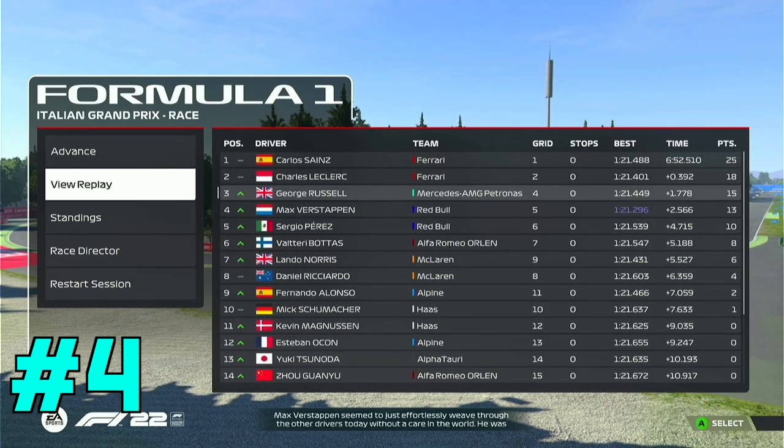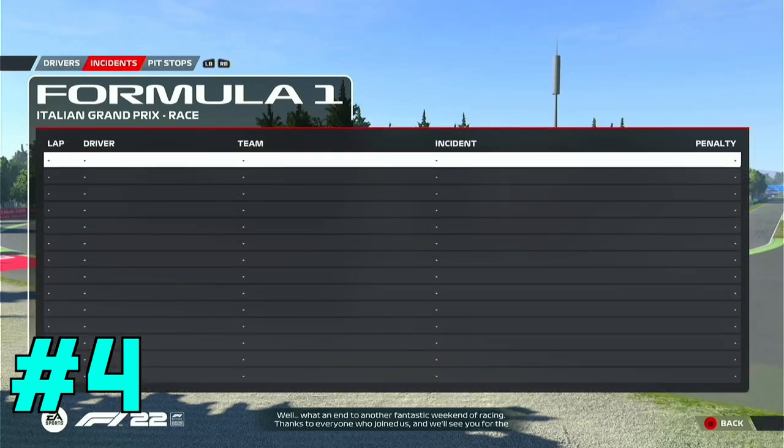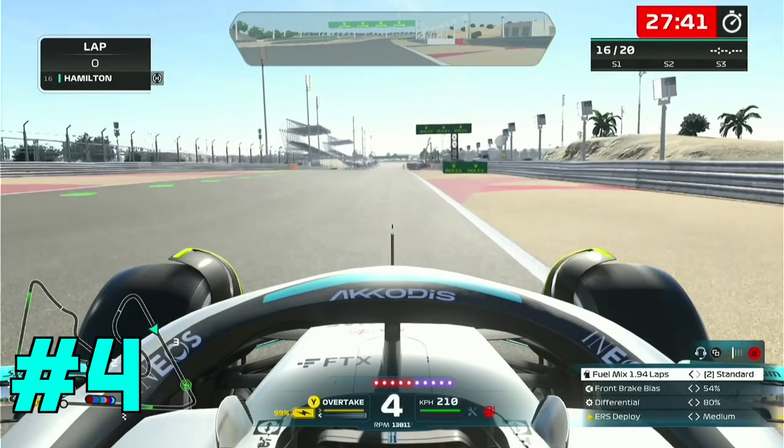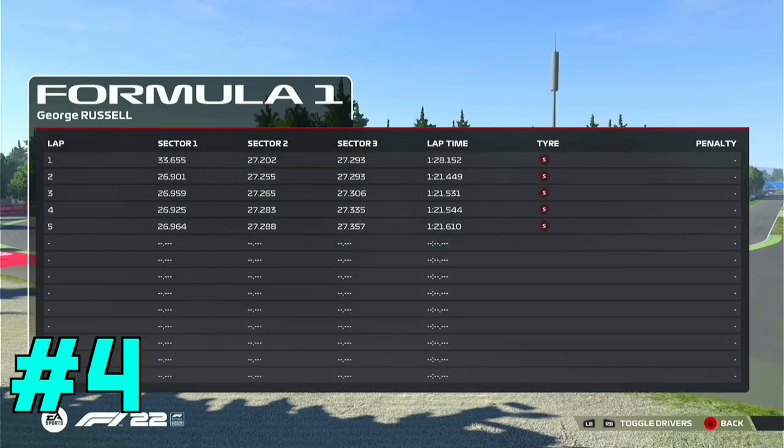At the end of every race, you can go down and select the race director option. In the incidents tab, you can see every warning and penalty given during the race, as well as which lap they happened in. If you go to the other tab, you can see the lap times of every single driver throughout the race.